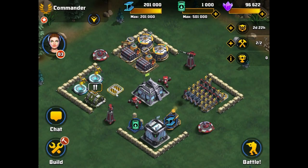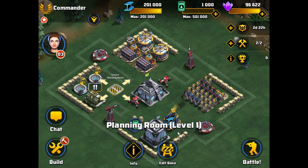Start by clicking on the Planning Room. This brings up the option to Edit Base. Choosing to edit your base takes us to Base Edit Mode.